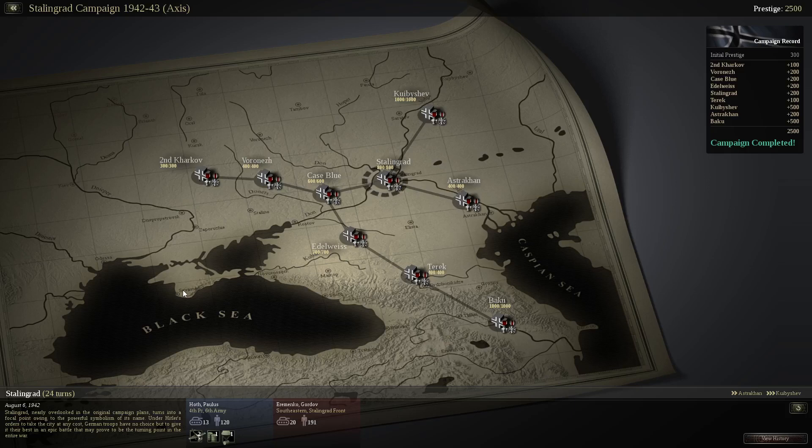Hello everyone and welcome back to Unity of Command. This is the scenario Stalingrad from the Axis campaign of the base game. August 6th, 1942. Stalingrad, nearly overlooked in the original campaign plans, turns into a focal point owing to the powerful symbolism of its name. Under Hitler's orders to take the city at any cost, German troops have no choice but to give it their best in an epic battle that may prove to be the turning point in the entire war.